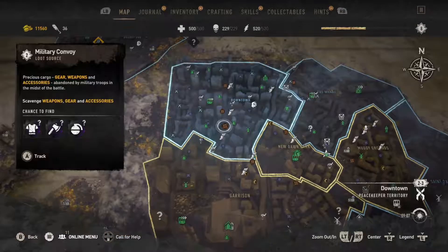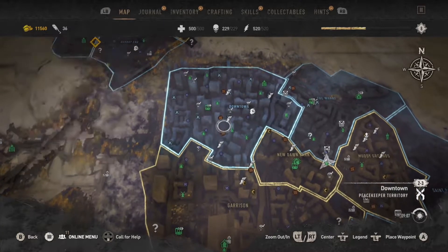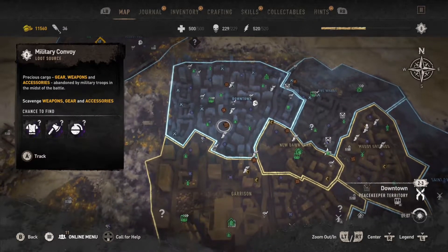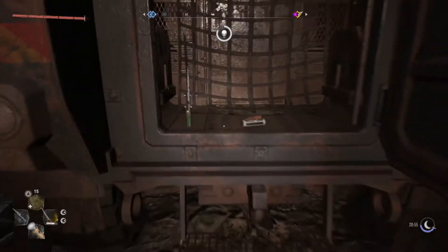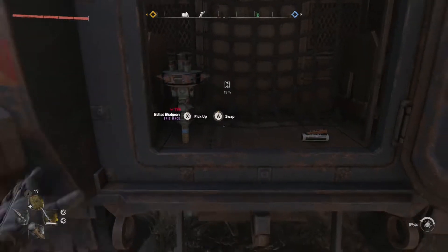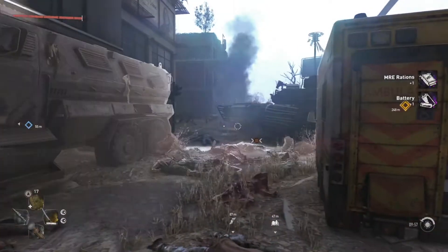What you actually want to farm is the military convoys. They share the same icon on the map as the evacuation convoys, so you just need to look at the text to distinguish the difference. Military convoys work similarly — you kill a horde of zombies, lockpick the vehicles, gain the loot, and move on to the next one. They respawn every 30 minutes or so, and as you can see in the footage I'm picking up batteries at nearly every military convoy I do. There are plenty of them on the map, so it's an unlimited source.